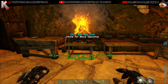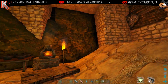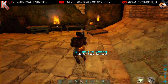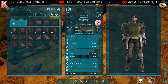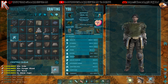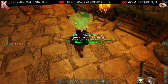Cook all the meat. Let's see what else we need. The SS crafting station mission. Let's put it right here.